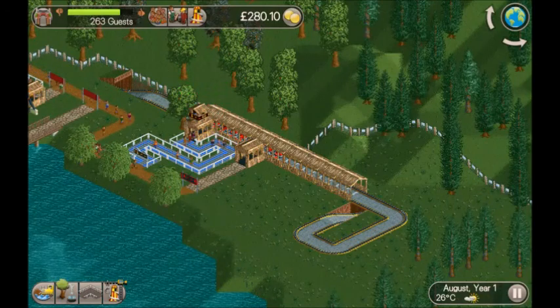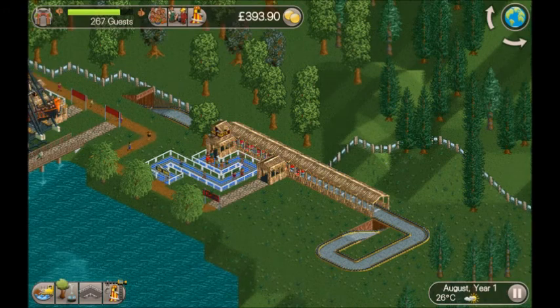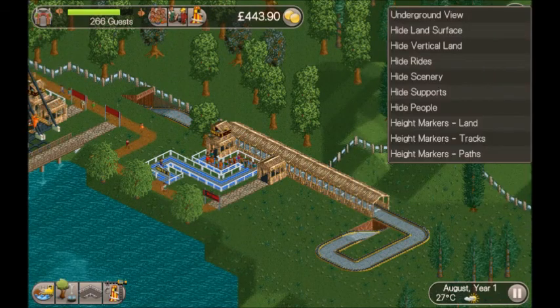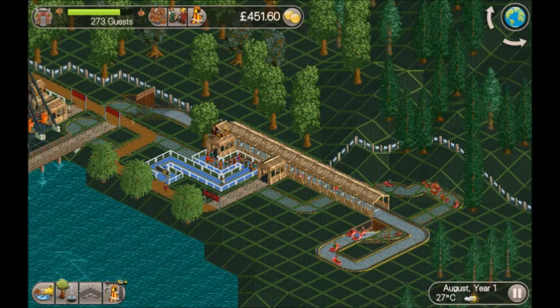We finished the go-karts - it goes underground, goes around a bit, then comes back up. Just opened it up and everyone's paying. People love go-karts. You can see the little globe in the corner - if you press and hold it, you get a little view menu. If you press underground view, you can see the go-karts there.